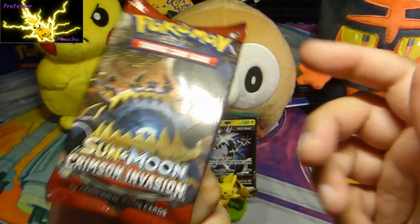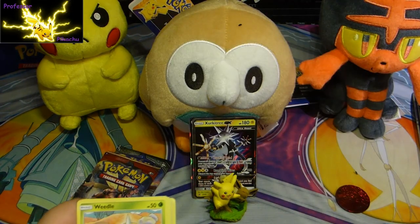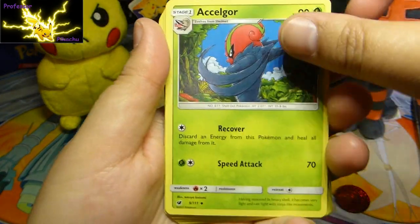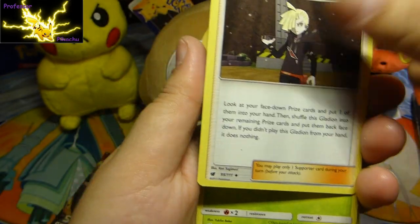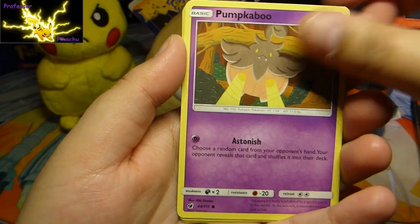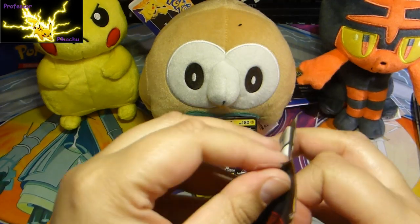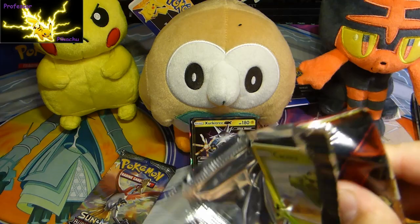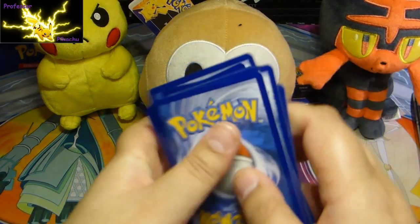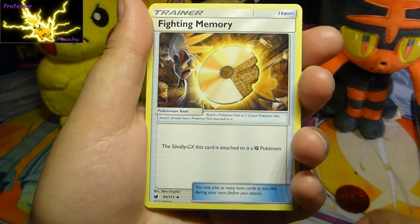Let's crack this open - this is Crimson Invasion. I want to do it without seeing. Energy, Exeggcute, Staravia, Gladion, Weedle, Skiddo, Starly, Corphish, Reverse Holo, and then nothing, guys. What is going on? I have two packs left and I've actually pulled nothing. If you're thinking of getting the Ultra Beast boxes, the only reason they're any good is for the playmat and a couple of the promos. But otherwise, guys, that's two out of two I have gotten nothing from. I would not recommend buying them.